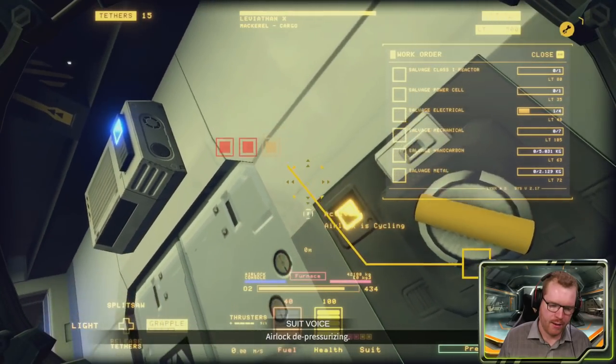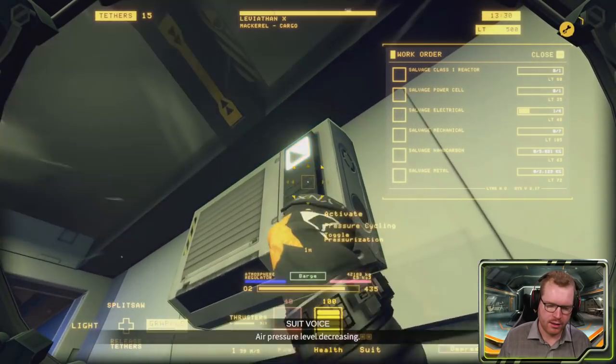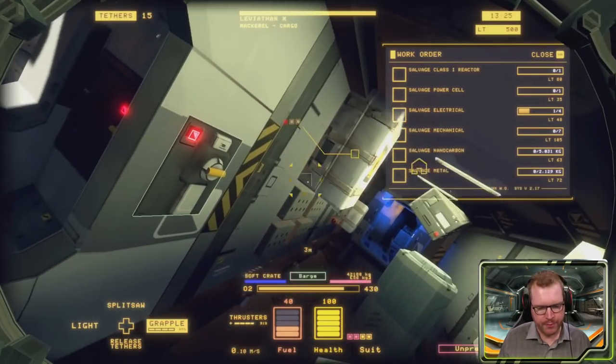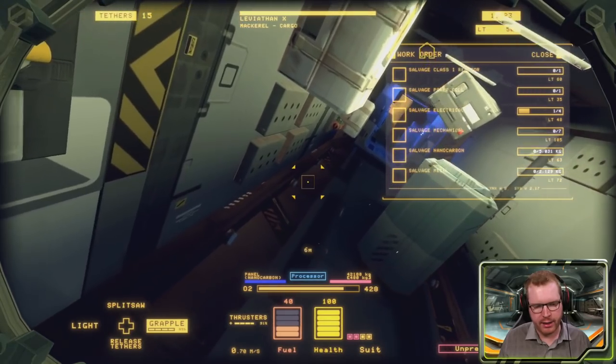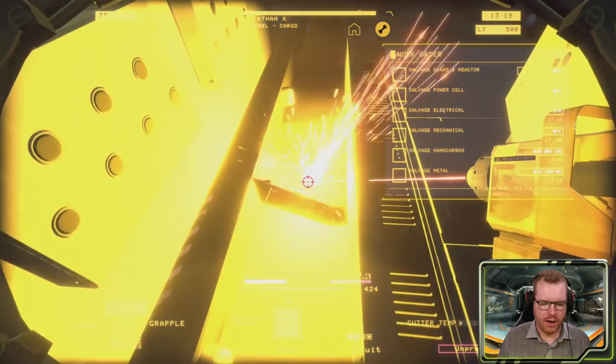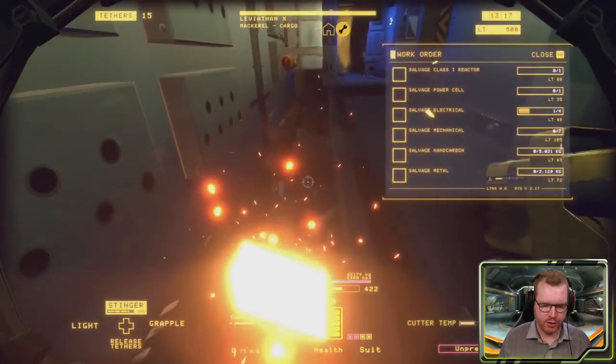Let's go ahead and vent the atmosphere. We've now vented the ship and it's nice and empty from air. So let's get out our cutting tool and begin cutting the ship to pieces.